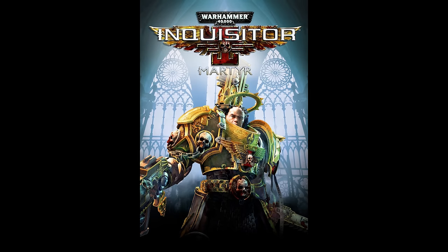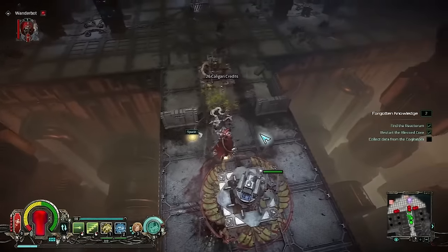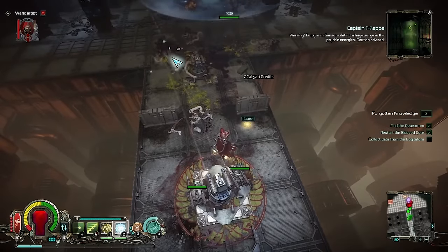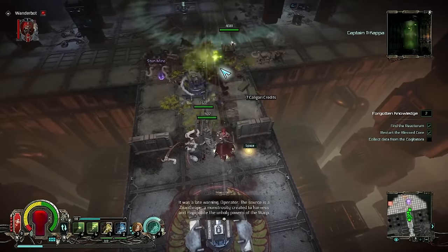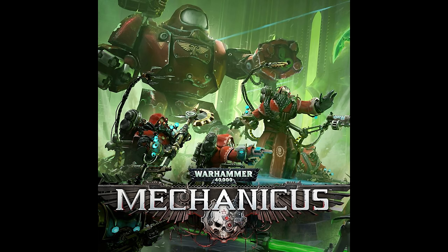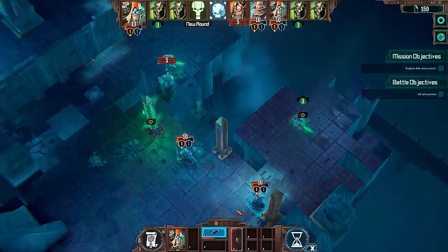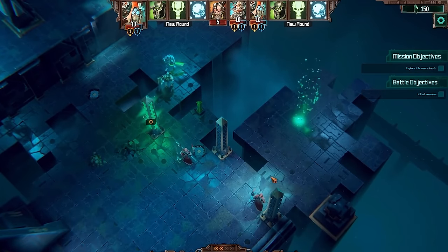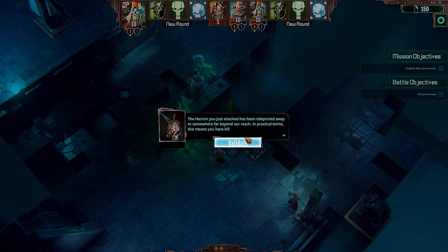Inquisitor Martyr is an action role-playing game developed and published by Necromancer Games for Windows, PlayStation 4, Xbox One, and in 2022 it was added to PS5 and Xbox Series X/S. The game can be played solo or in co-op and is often compared to Diablo. Mechanicus was released in 2018 by Casido Games and published by Bulwark Studios — a turn-based top-down tactics game for Windows, Mac, Linux, Switch, Xbox One and PlayStation 4, based on Games Workshop's 2018 Warhammer 40,000 expansion Forgebane.